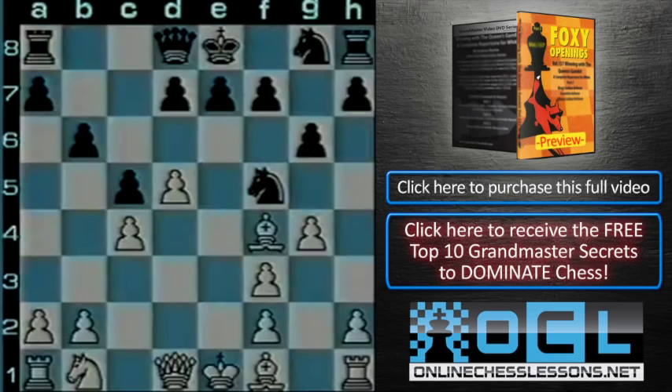And if bishop captures on h6, black takes back with, of course, the queen knight. Which leads to some of the strangest positions from the opening you ever saw. But there are no strategical defects in black's game. He can obviously hope to unravel with f6 or f5, knight to f7, etc.